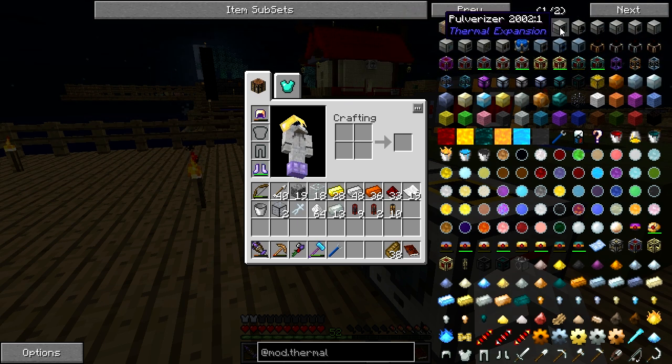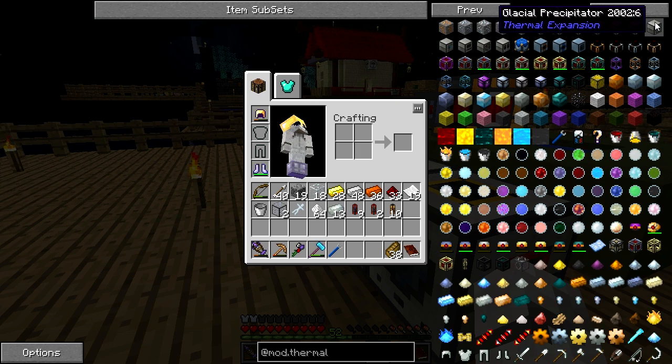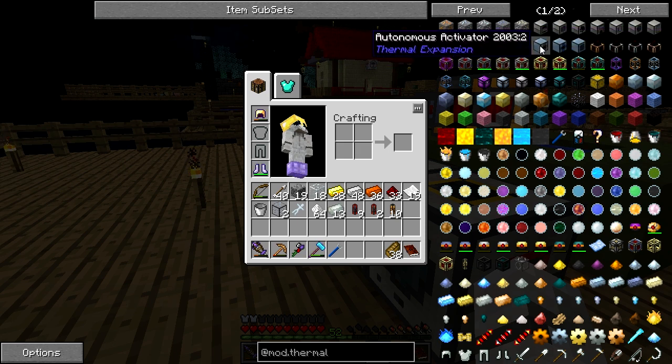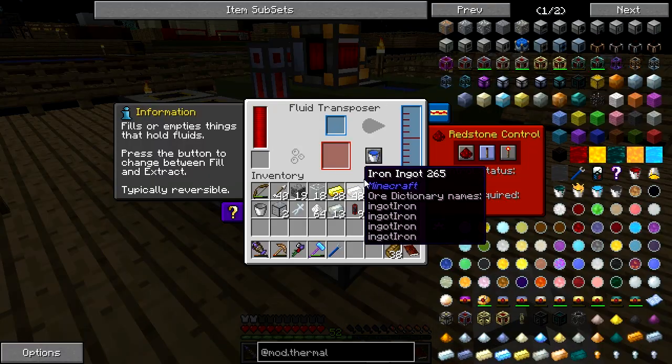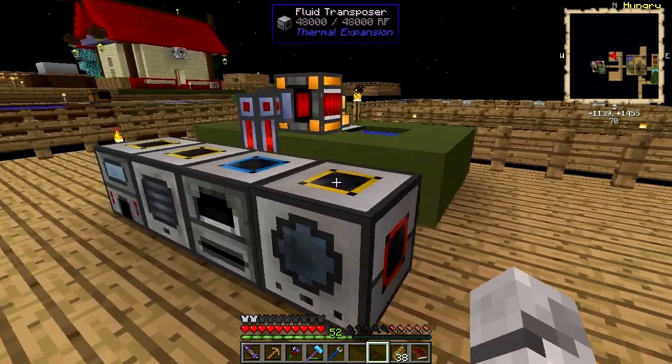There's a bee in my room — I might have to leave, I hate bees. So, rest in fairness, we've got two pulverizers, a sawmill — don't really need that — an induction smelter, we've got one of those. Magma crucible — might be the thing I need. Igneous extruder — that's for something as well. I think there's a machine that smelts, I think it's the Magma crucible. It's a machine that takes the solid and turns it into the liquid, where the fluid transposer puts the liquid into things. I think it's the Magma crucible — I'm going to look it up.